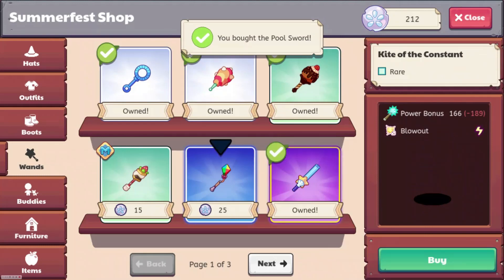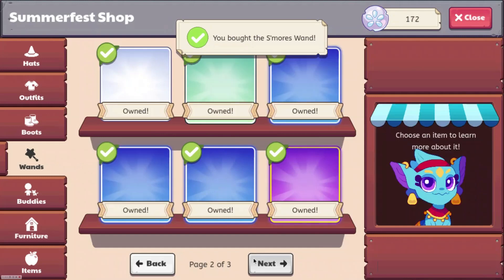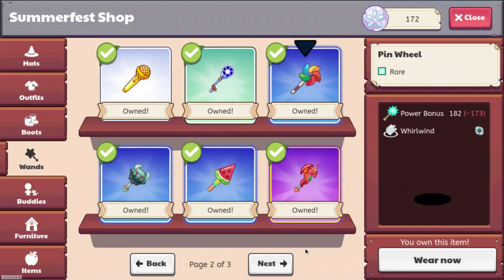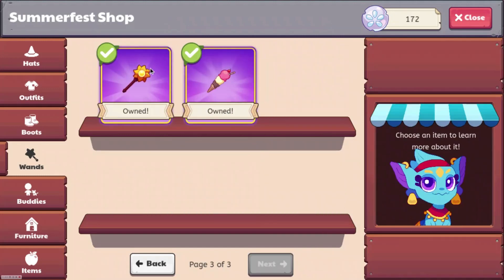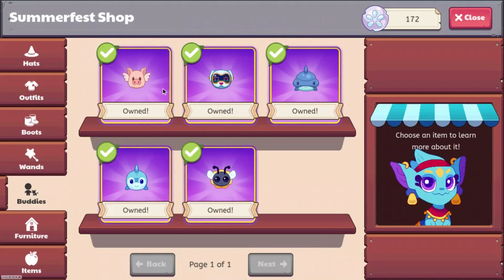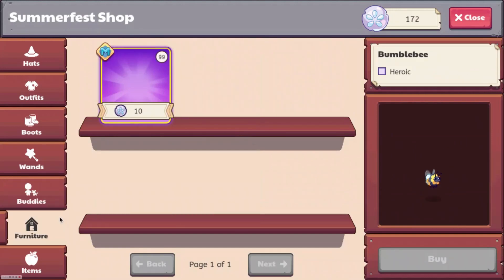Let's keep buying these. If we go to the next section, we've got all the normal ones, then the Pinwheel, the Sun Orb Staff, and Ice Cream Stacks. For buddies it's just the normal ones: Flying Piggy, Robo Pup, Shark, Dolphin, and Bee. Then there's furniture.